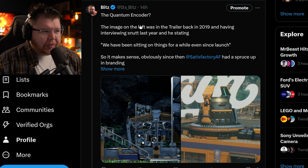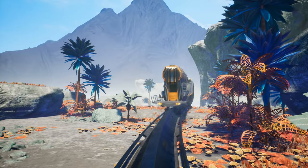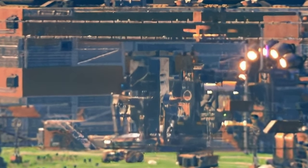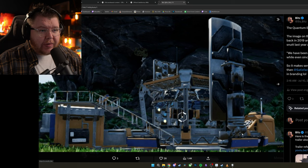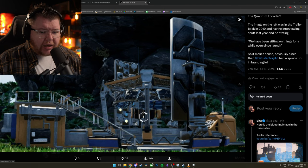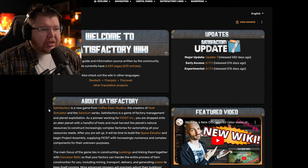I believe the name of this building is the Quantum Encoder. I released a tweet this morning — the Quantum Encoder. The image on the left was in the trailer back in 2019. Having interviewed Snutt multiple times, and Jace when he was with Coffee Stain, they've always stated that there are items that have been in the game for a while that they've just never capitalized on, but could potentially be coming in 1.0. This image looks very similar to the building in the 1.0 release trailer.